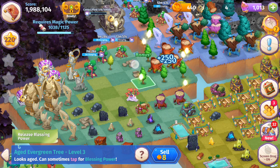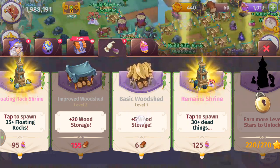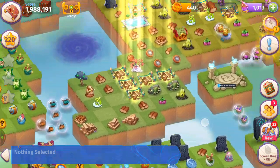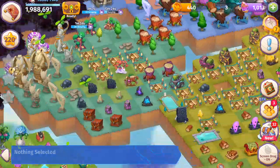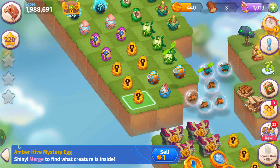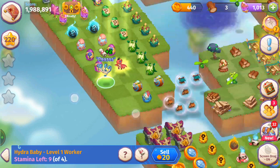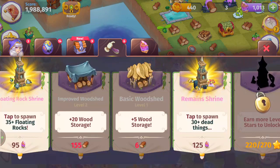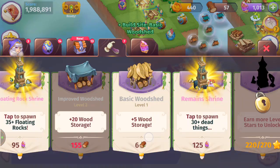Merge those weak bright stones, merge those faint spirit rocks. To my knowledge the Merge Dragons chill event is going to be next weekend — some people will get the merge-five event, some will get the merge-and-chill event. Who will get what, who knows. We can merge those five young evergreen trees. Refilling my wood, buying more basic wood sheds — I have a really good feeling about this. We should get pretty far, it just takes a little time since I'm low on creatures and stamina. We've got these amber hive mystery eggs I was saving for this live stream.